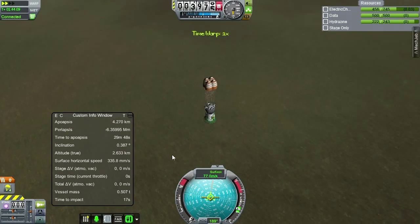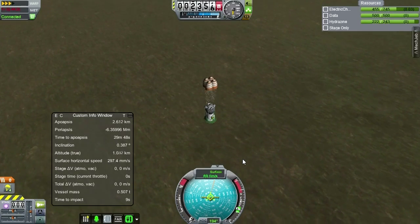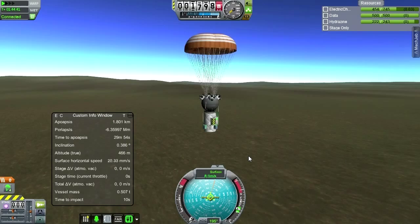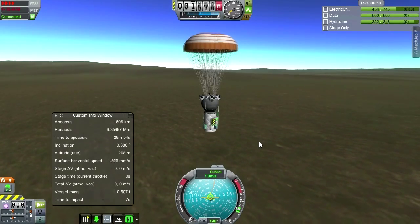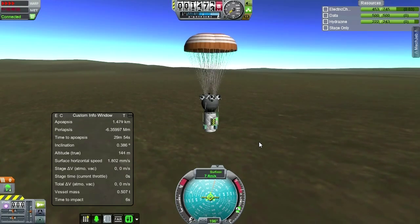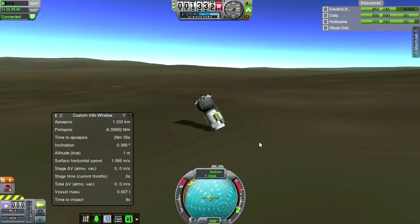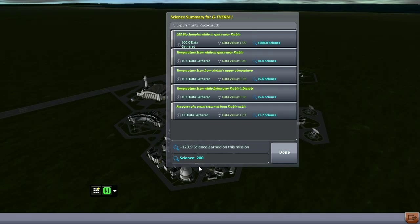We'll find out once we retrieve this. Altitude true — okay. Is it a heat shield? A bit of a rough landing, but we've got it. Let's recover it. This doesn't show what we transmitted, but altogether we've got 200 — 100 from the biological samples, some scattered temperature readings, and recovery of a vessel from a Kerbin orbit. Very important. I guess we got about 66 from the Graviolis because we already had a little bit left over.